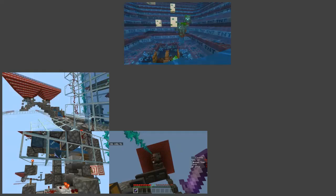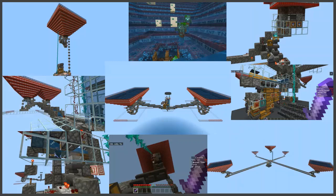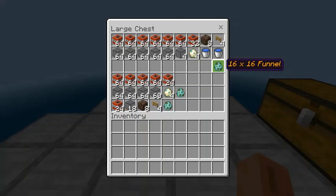Now let's get to the building. I'm going to go over material lists for each part and then show how to build each part, but you can pick and choose the way you want to put the farm together. If this gets confusing, use the chapter list in the description to jump to the parts you need. I have broken down the material lists for the funnel into parts so you can select and use them based on how you want to do the build.